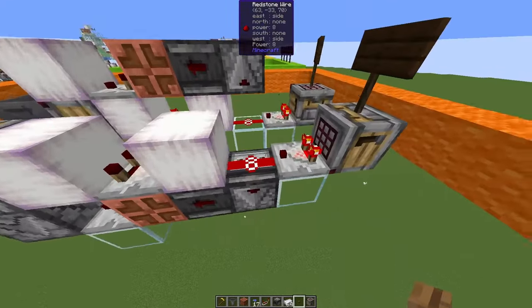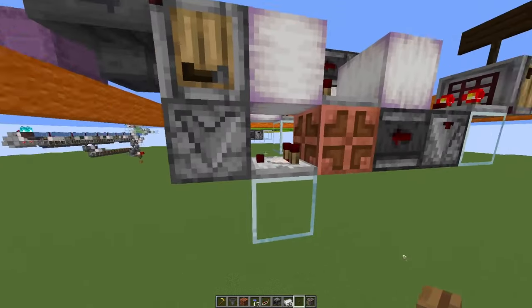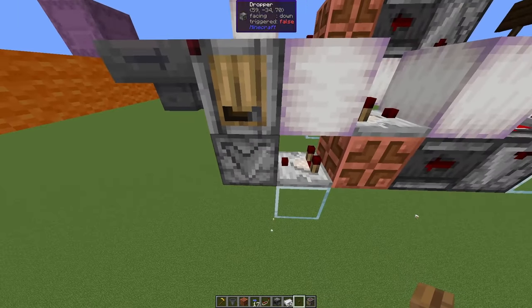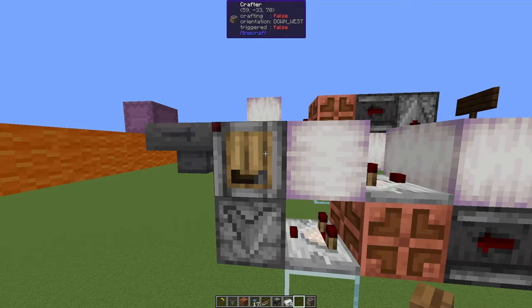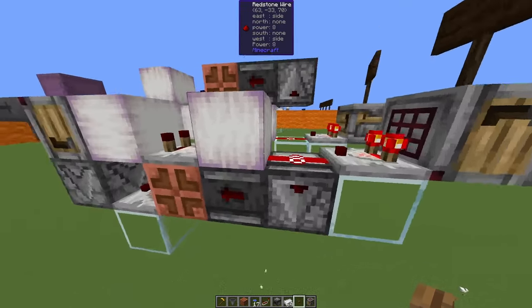The signal goes to 9, we get the first signal, this turns on the copper bulb, this strongly powers this block here — in this case a dropper, could also be a barrel or something else — this weakly powers this crafter, crafter crafts, the signal goes back to 8, and this turns off the copper bulb.